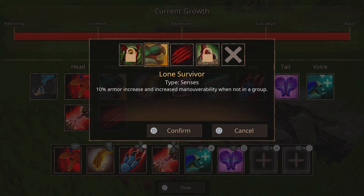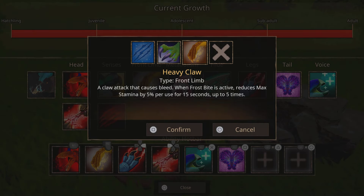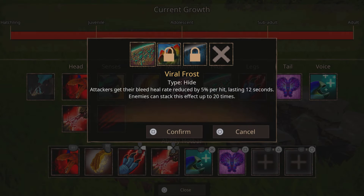Then do Long Survivor — 10% armor if you're not in a group. And then we're also going to get Fresh Blood, which increases attack by 10% when there's someone bleeding within 50 meters. And then we're going to get a claw attack, the heavy claw — that's very good.